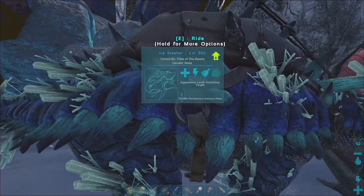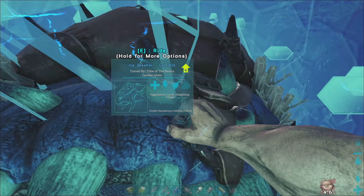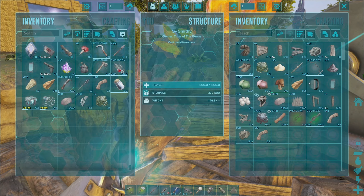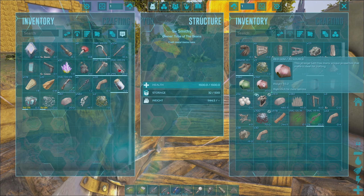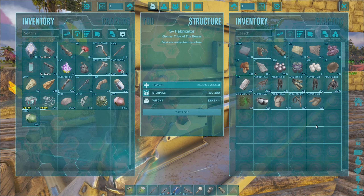I'm going to cryopod this guy and we're going to go to the next location. We're back at base, and what I need to do is grab some more stuff. We've got some gems here — we'll take that with us. We didn't get all the gems; we were quite a few short, actually. We're about one quarter of the way there.